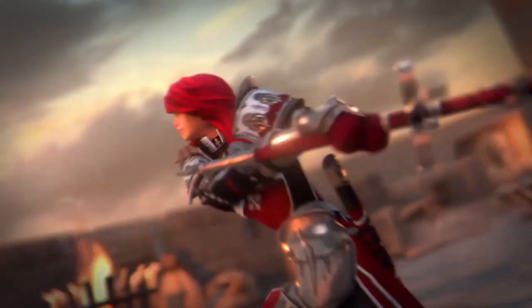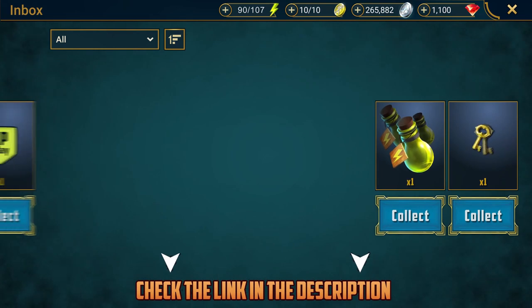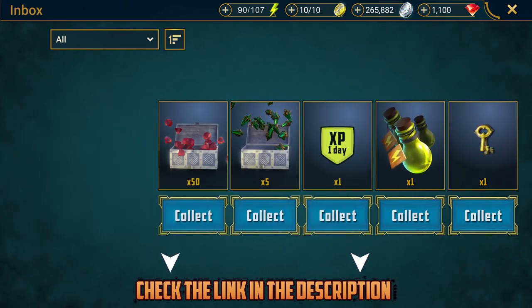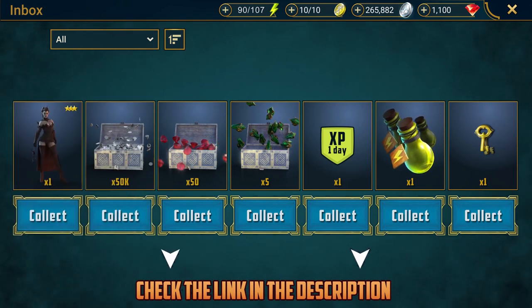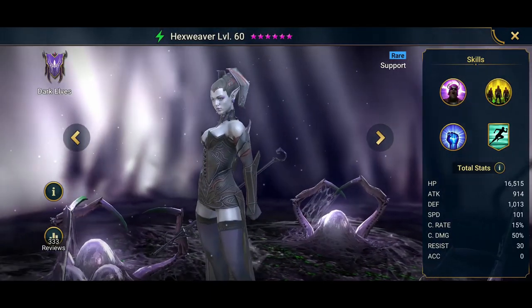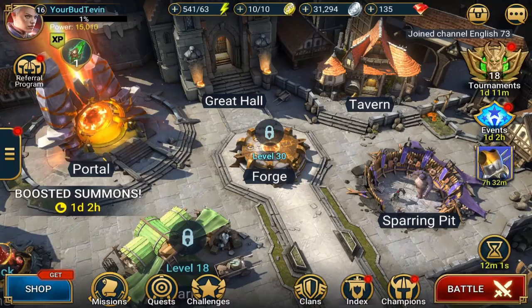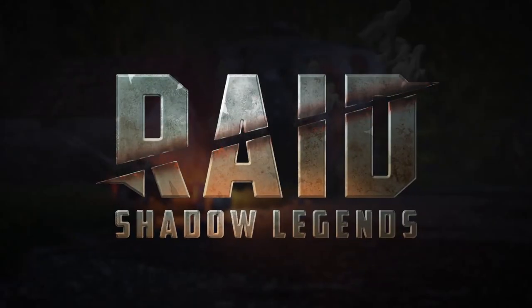So what are you waiting for? Click the link in the description in the next 30 days. If you're a new player, Raid will hook you up with 50,000 silver, 50 gems, an energy refill, a clan boss key, five mystery shards, a one-day XP boost, and a free champion called the Hex Weaver — she's an insanely strong champion and an even better waifu. Just make sure to click the treasure chest in the next 30 days or you won't get all your stuff. Huge thanks to Raid for sponsoring me — let's get into the video.